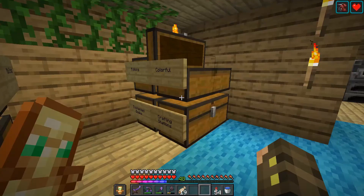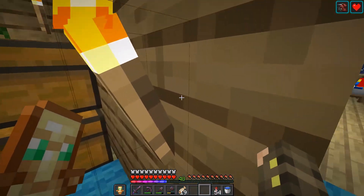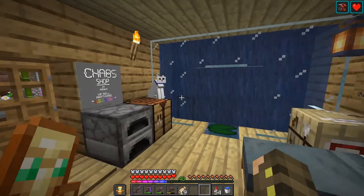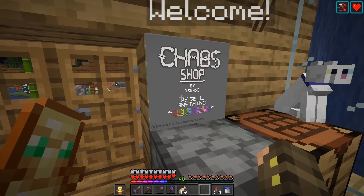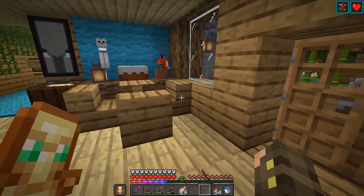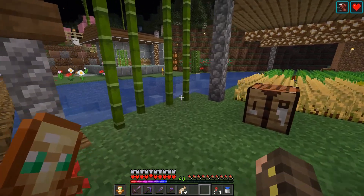This is our little storage area, we got tons of storage and stuff. This is the water wall right here, and there's a cat. And this is a shop that's on the server — the shop's actually having a sale right now where everything is one diamond, because the server's getting shut down.